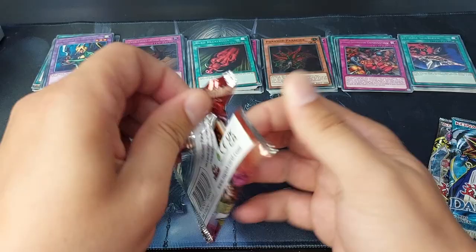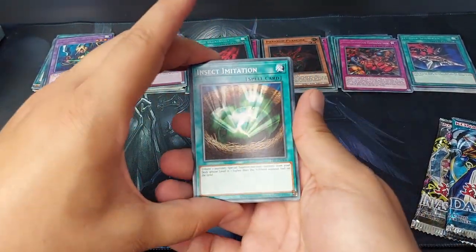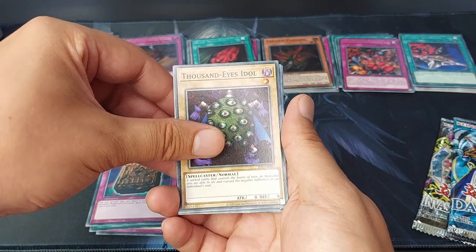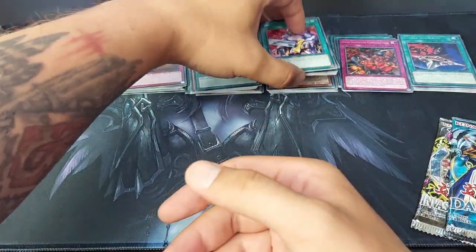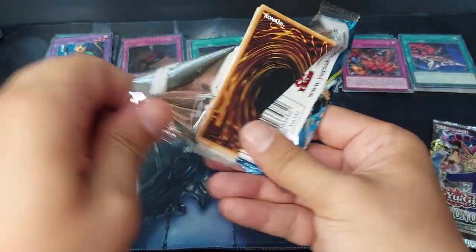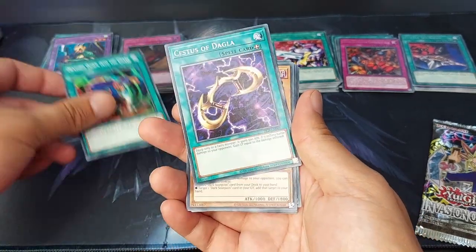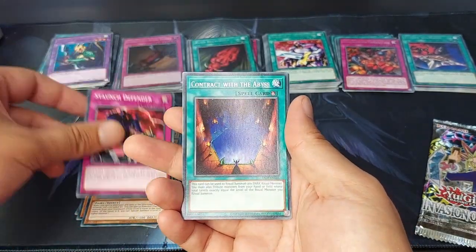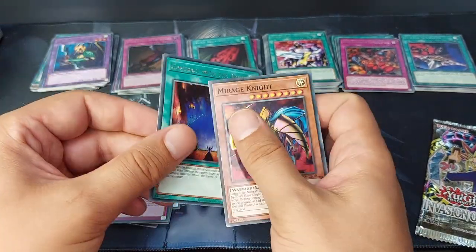Pharaoh Servant. Three to the front: Insect Imitation, The All-Seeing White Tiger, Inspection, Eye of Truth, Cold Wave, Mystic Probe, Thousand Eyes Idol. The rare is a Nobleman of Extermination and an Armored Class. Dark Crisis — they are so heavy to open sometimes. We have Dragged Down Into the Grave, Sestos of Dagla, Dark Scorpion, Ojama Green, Majo Garzet, Agido, Staunch Defender. The rare is a Contract with the Abyss and a foil Mirage Knight. Mirage Knight — nice, that's a cool one.